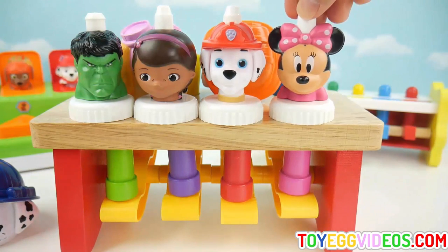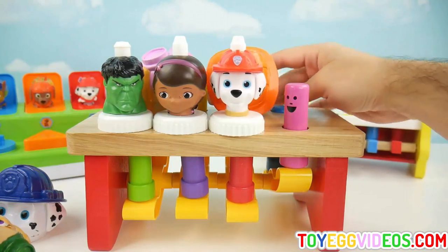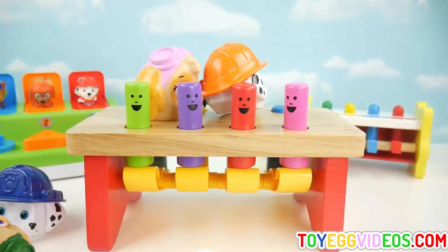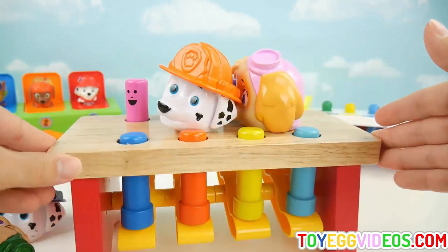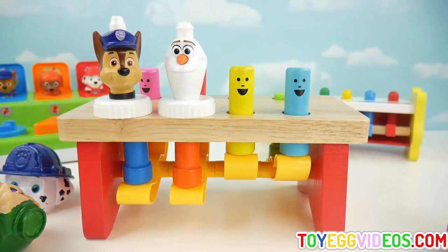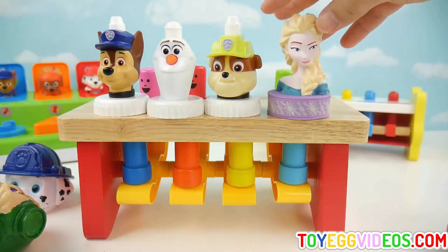Marshall has a red hat. And Minnie Mouse has a pink bow. One, two, three, four. Now let's turn it around. Chase has a blue hat. Olaf has an orange nose. Rubble has a yellow hat. And Elsa has a blue dress.